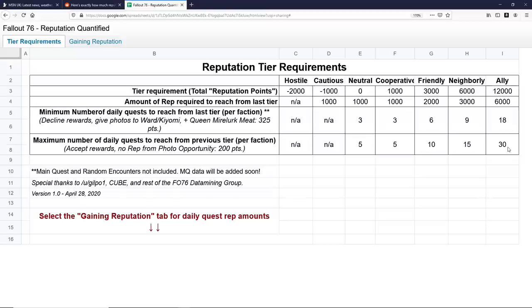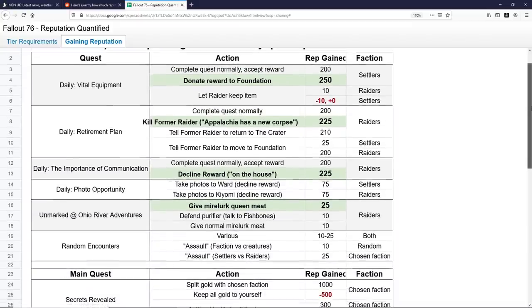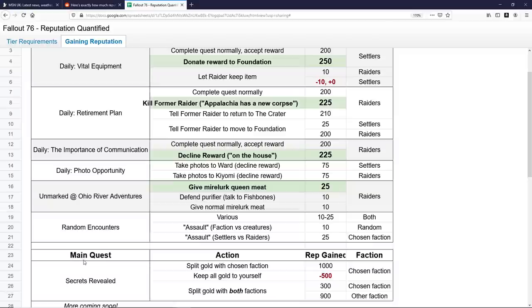There are also random encounters — a lot of them — all giving between 10 and 25 reputation. The easiest to farm, which I already have a guide about in the description, are assault encounters. If you find a faction fighting creatures and you help them, you get 10 reputation for that faction. If you find an event where Raiders are attacking Settlers and help one side while killing the other, you get 25 reputation for the faction you helped.